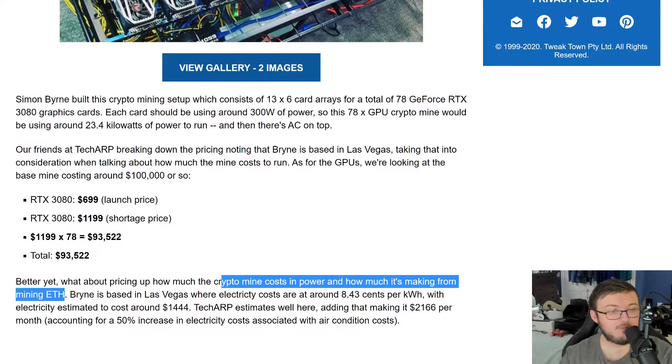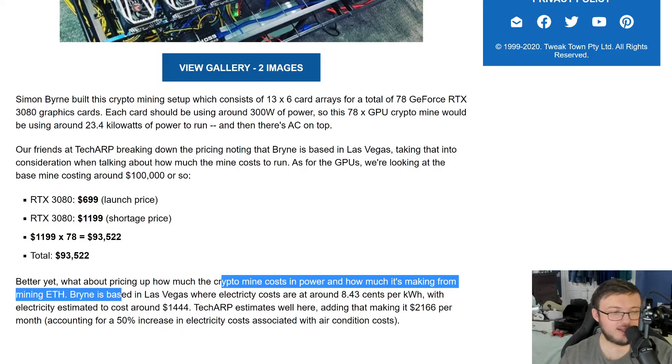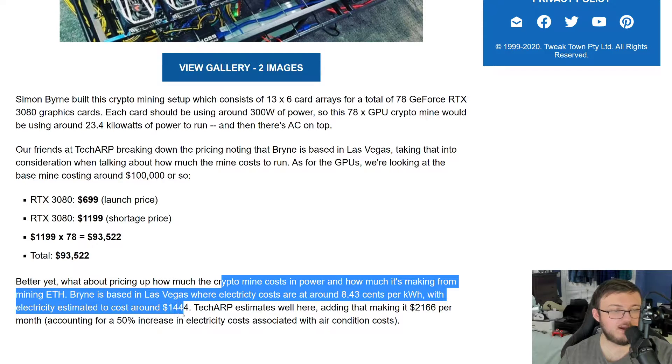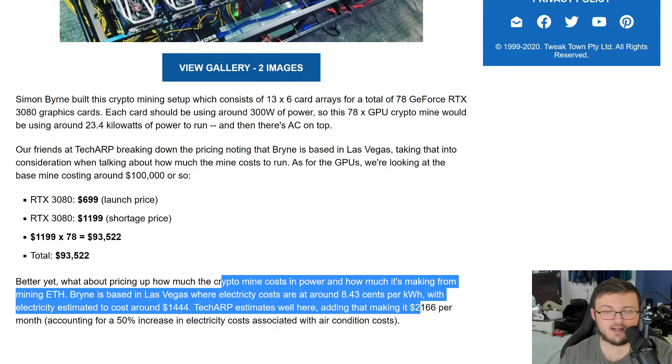He's based in Las Vegas where electricity costs around 8.43 cents per kilowatt. Electricity costs are estimated around $1,444 per month — and that's accounting for a 50% increase in electricity costs associated with air conditioning.